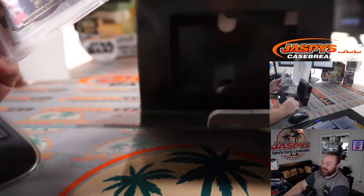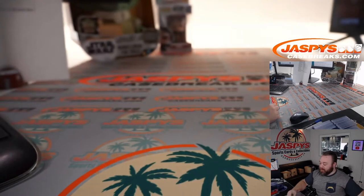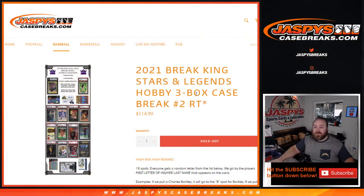And there you go, guys — that is the case. 2021 Break King Stars and Legends Hobby 3-Box Case Break, Random Team Number 2 from JaspeysCaseBreaks.com. One more case to do for the night, and that is it. JaspeysCaseBreaks.com, I'm Sean. Thanks for hanging out. We'll see you next time.